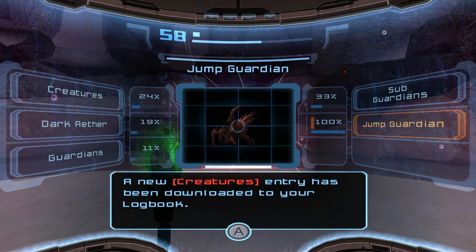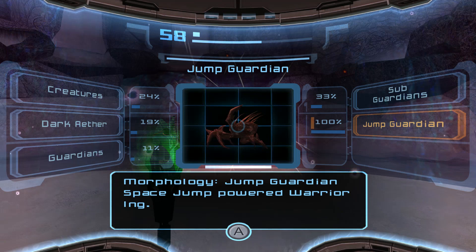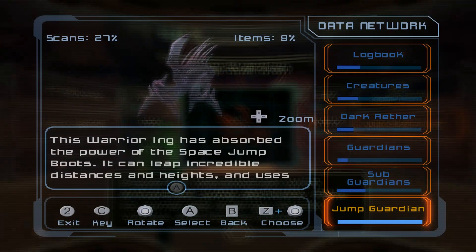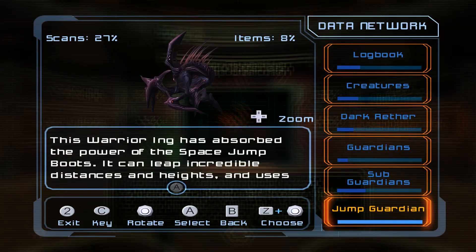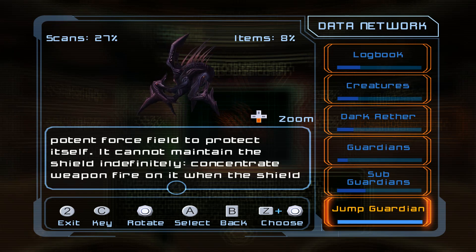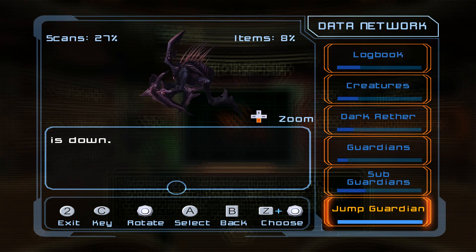Here's our next Guardian — it's the Jump Guardian. Space Jump-powered Warrior Ing. Powerful metamorph with enhanced jump abilities, able to generate energy shockwaves and force fields. This Warrior Ing has absorbed the power of the Space Jump Boots. It can leap incredible distances and heights and uses this ability to great effect in battle. Target can generate powerful shockwaves of dark energy, and will sheathe itself in a potent force field to protect itself. It cannot maintain the shield indefinitely — concentrate weapons fire on it when the shield is down.